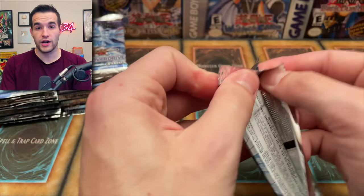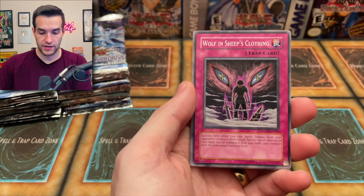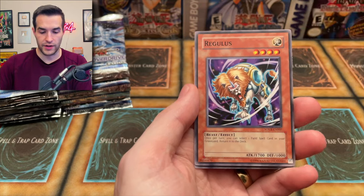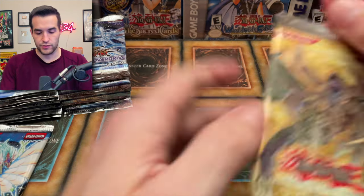We haven't opened too many packs yet so we can't freak out. Roar the Earthbound, Solitaire Magician, Spiritual Forest, Wolf in Sheep's Clothing, Dark Spider, Attack Pheromones, Inferno Necromancer, Regulus, Stardust Zanglong — nothing foil in there. I've been moving around this Ancient Prophecy pack, let me just put it down. We're not going to open that till later because there's only one pack and it's very rare.